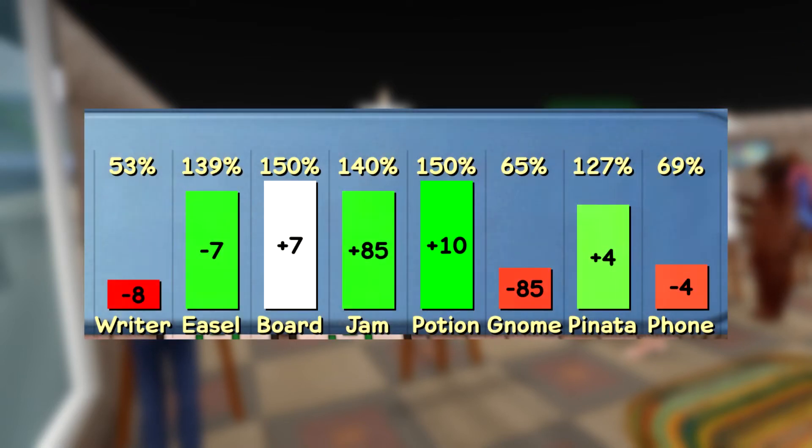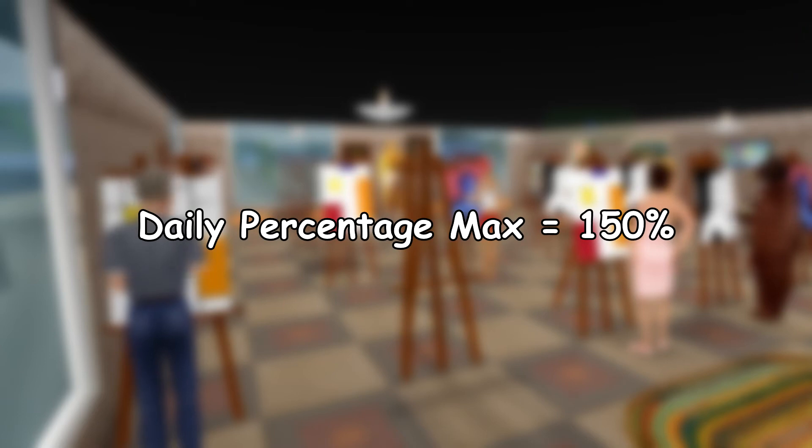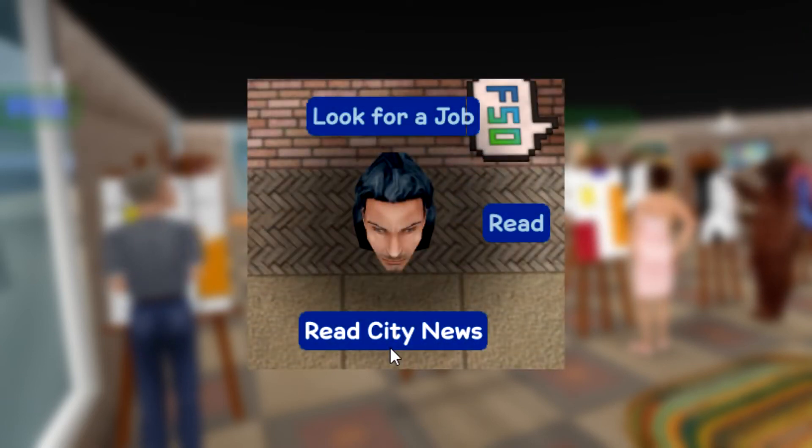Solo money objects also have varying pay rates every day, based on the amount that object has been used in the previous days. In addition to using the maximum required skill, these rates also assume the payouts for this item are at its maximum. You can check these pay rates on the newspaper under the Read City News option.